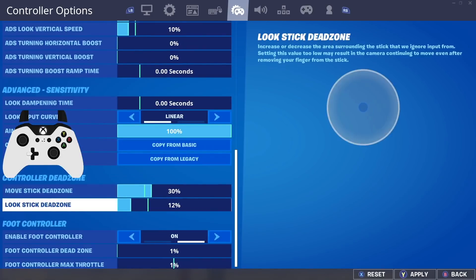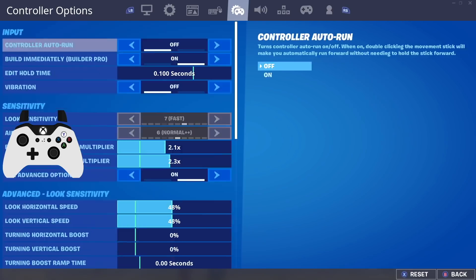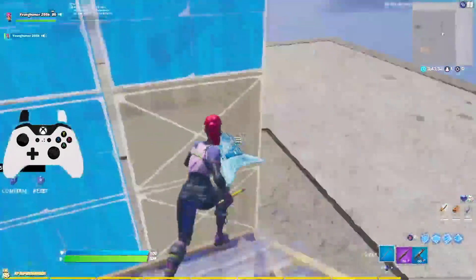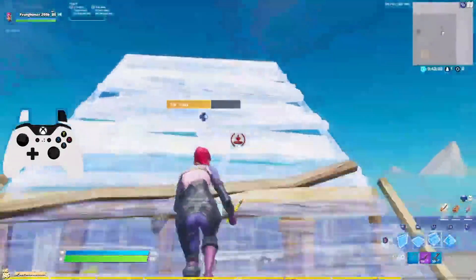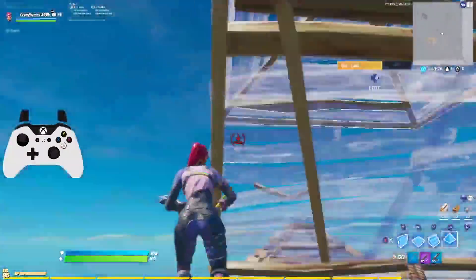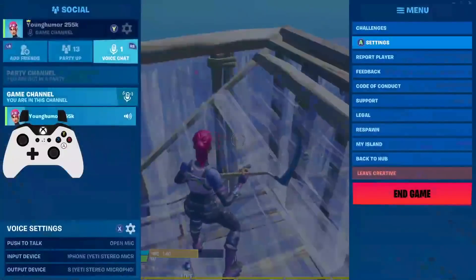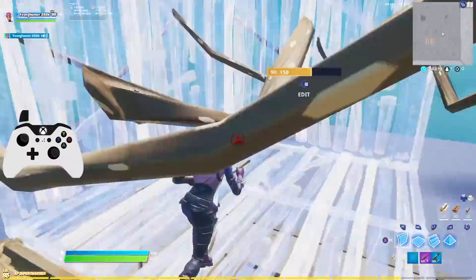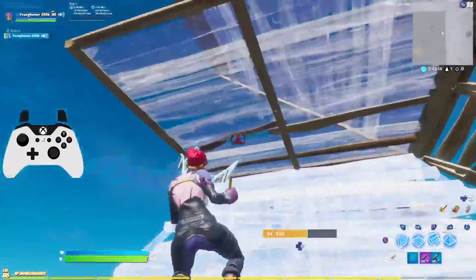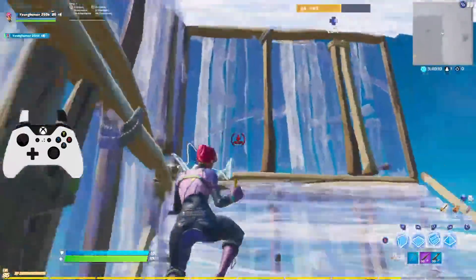When it comes to stick drift, you don't want any on your left analog stick, but you can tolerate a little bit on the right. Say for instance you have no stick drift at 10 but just a little bit at 8 or 7 — I'd recommend playing at 8 or 7 if you can deal with that slight drift on the right stick. As long as it's not on the left stick, you're fine.